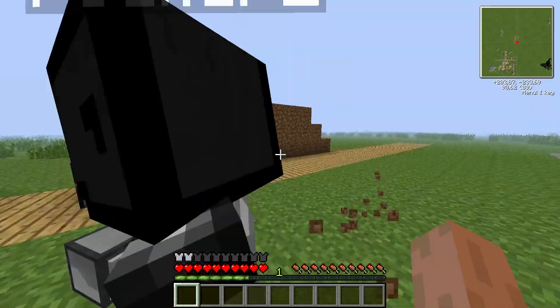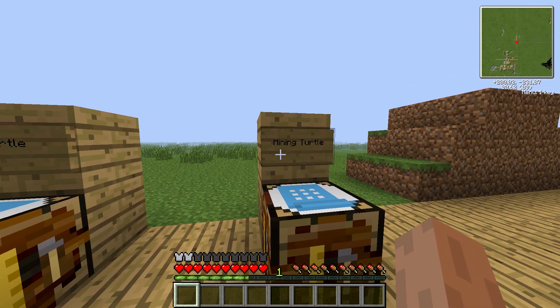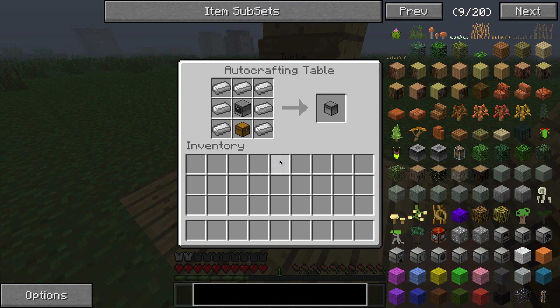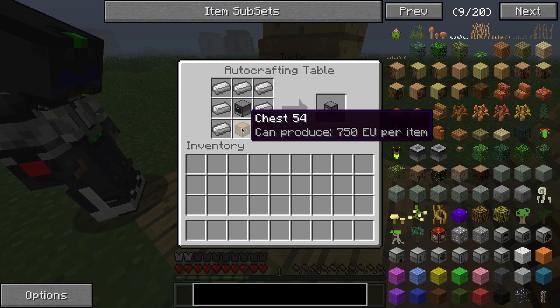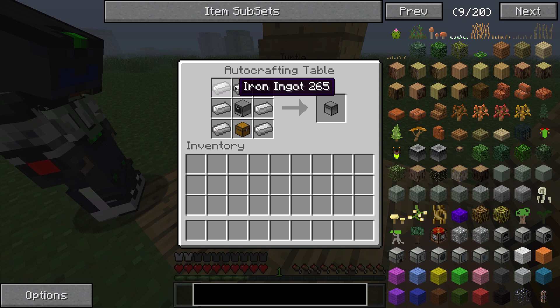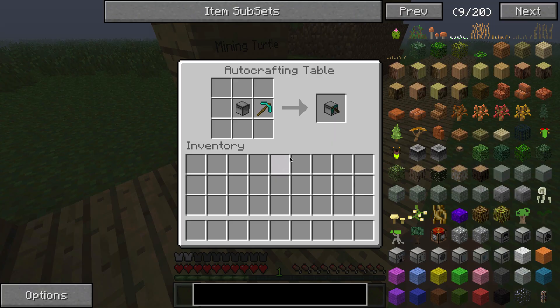So can you please explain the recipes? Sure. We want to build a mining turtle, but before you can build one of those, you have to build a normal turtle first. You do that by using 7 iron ingots, one chest, and a computer — we showed you how to build a computer in the last tutorial. To build the mining turtle, you use the turtle you've just built and a pickaxe — a diamond pickaxe, iron pickaxe, or whatever type of pickaxe you want.